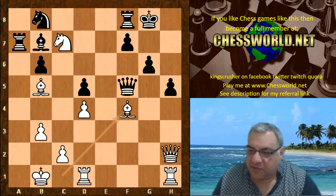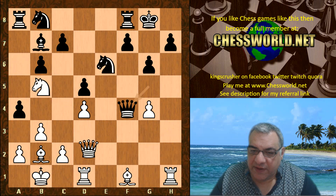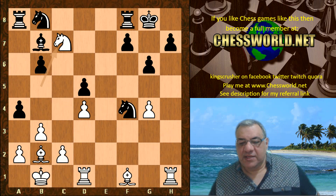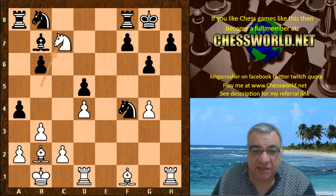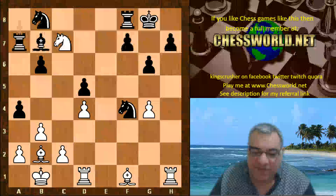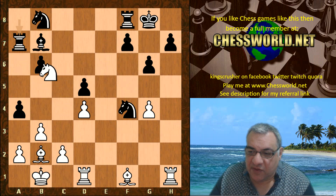Knight takes c7 — just very nice for white, very dangerous. Material is even with Queen takes, Queen takes, Knight takes c7. Even though white is a pawn down, there's another major issue facing black: the Queen coming off. It's not about mating the King — there's another major issue. Even though black is a pawn up, this endgame — or middlegame — is dangerous due to Knight b5.